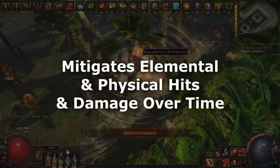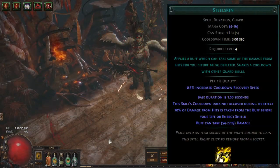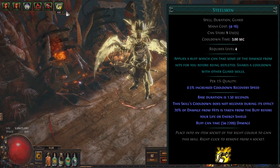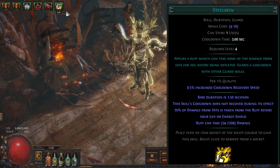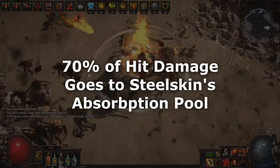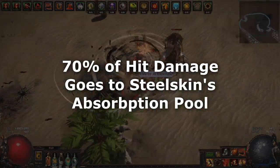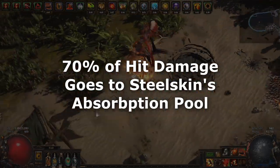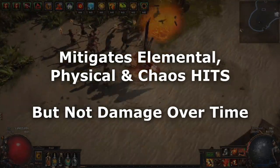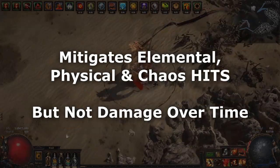Steel skin lasts 1.5 seconds and mitigates 70% of damage taken from hits. However, it has a maximum amount of damage it can take before the buff is destroyed, starting at a tiny level 1 value of 54 and going up to 2209 at level 20. You can think of this like a secondary health pool, similar to how mind over matter works. 70% of the damage taken from the hit goes to steel skin's life and 30% goes to your life or energy shield. Steel skin protects against any hit based damage including elemental, physical and chaos but it won't protect from damage over time effects.